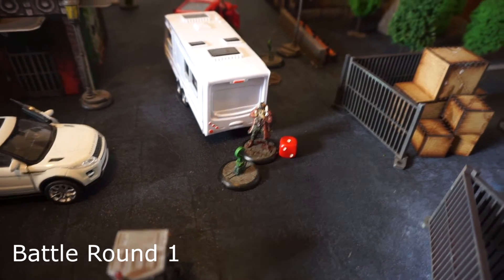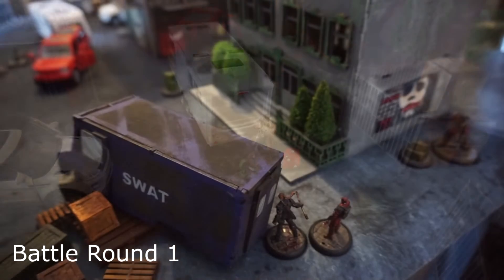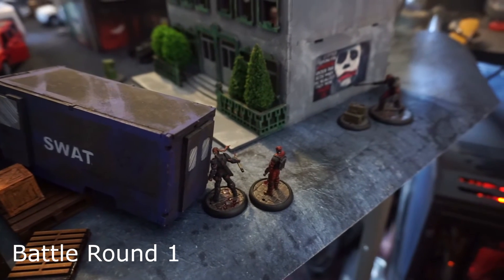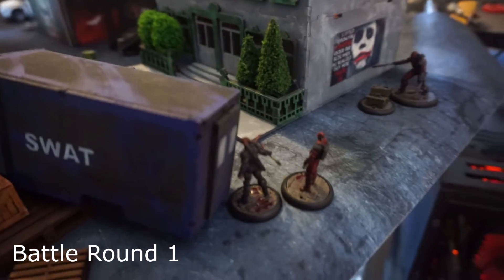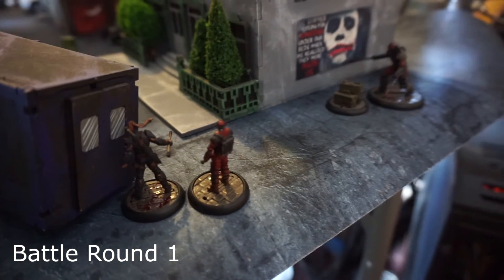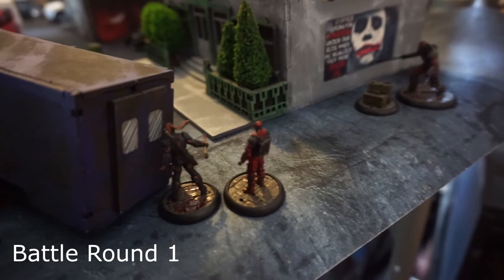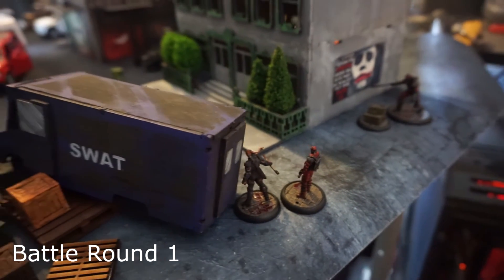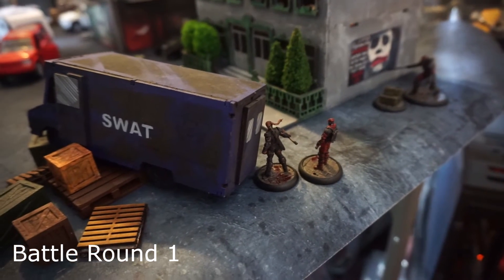Both crews have five people each, so no passes until people start dying. For the militia's first activation, the Lieutenant activated and used Follow Me to give the Cybernetic Brute plus one movement counter for when his activation rolls around. He then just shimmied up behind Deathstroke. He is visible to the Bane crew — the assault rifle guy in the tower — but he'll be partially obscured by the truck. He spent a special to crouch as well to make them plus one to bear.